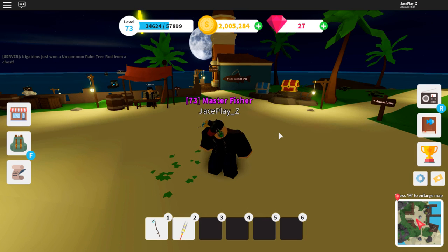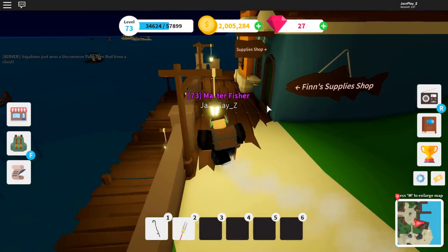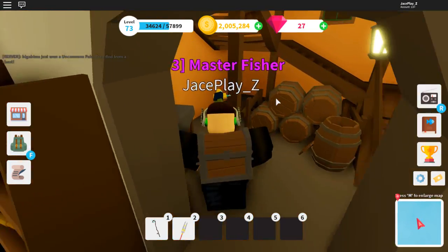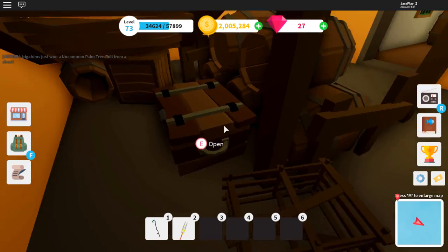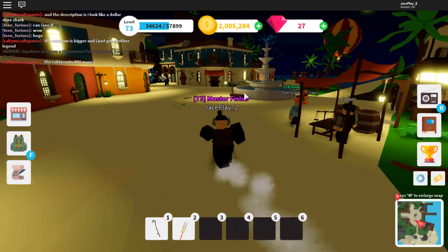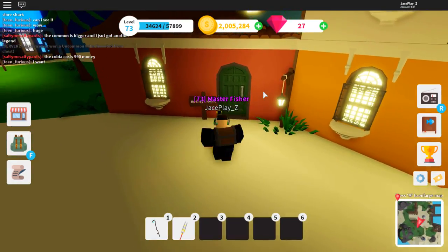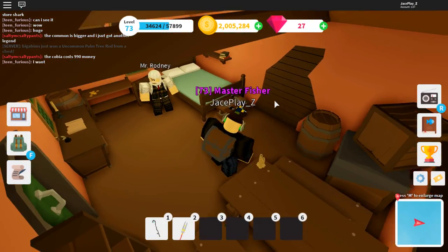Before I show you guys how to get the mythical rod, I want to show you the rest of the chest locations. The first chest is in the shop — you're going to go behind the stairs, underneath the stairs, there's a chest right there. I already opened it, but that's the first one. The second one is in Cody's Cave.